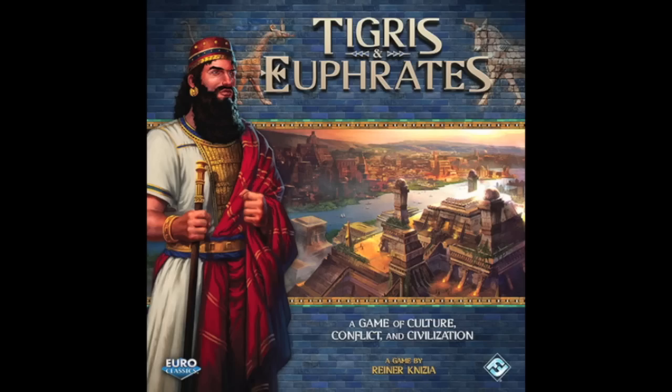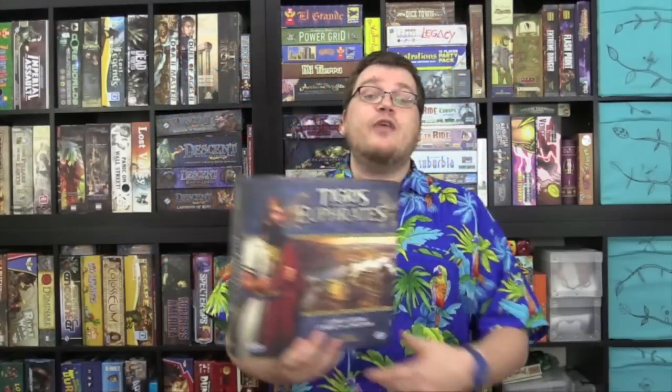And now, it's time for another Dice Tower review with Tom Vassell. Hey folks, today we're taking a look at Tigris and Euphrates. Now this is obviously not a new game — it came out originally in '98 or '99. Tigris and Euphrates is a game by Ronald Knizia. This is the new reprint from Fantasy Flight.